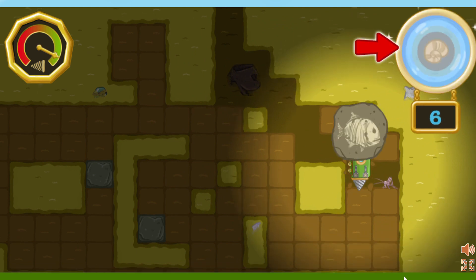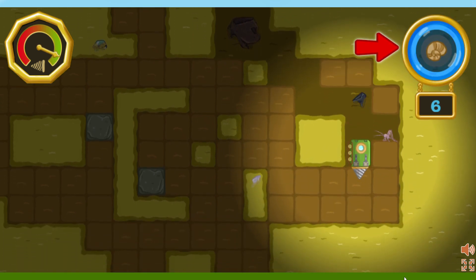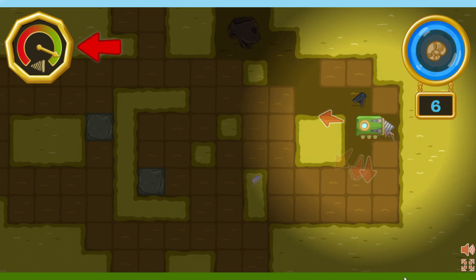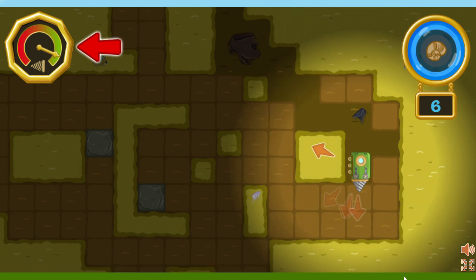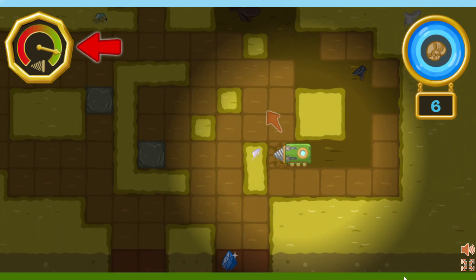Watch the fossil-o-meter. The brighter the meter is, the closer you are. The drill strength meter shows how much more we can drill. If it runs out, we'll need to return to the surface for repairs, so keep an eye on it.